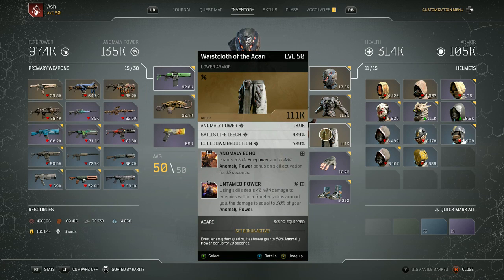And then you got the waist cloth of Ikari — anomaly power, skills life leech, cooldown reduction — perfect rolls for this build. Anomaly echo comes on this armor piece — it grants 9,010 firepower and 11k anomaly power for 15 seconds on skill activation. The second ability is untamed power: using skills deals 40k damage to enemies within a 5 meter radius around you, equal to 30% of your anomaly power. I think this is an amazing ability for survivability — every time you hit heat wave, it does a little damage around you and kills any enemies that are in close range.